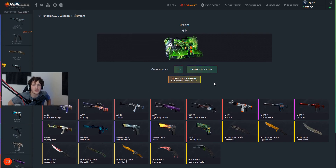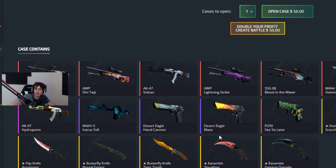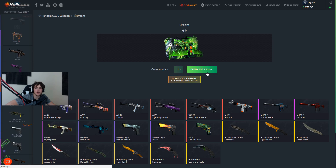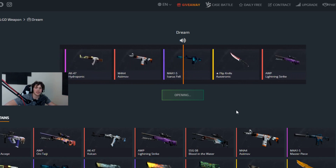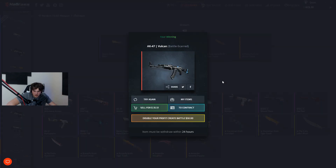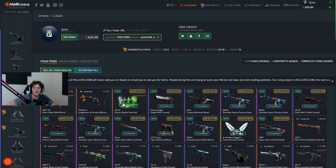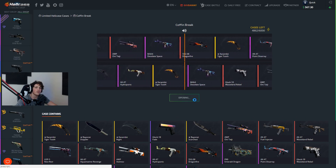There's a new $50 Dream case I haven't seen before. It's got loads of knives, a Hot Rod, and Tiger Tooth — really cool potential. First time opening it, so hopefully beginner's luck. We got a Vulcan Battle Scarred — we lost money but not as much as I thought. Then we're trying two limited edition Coffin Break cases, now down to $567. We got a P90 Emerald Dragon worth $50 — apparently it's $54, that's crazy. Didn't expect that skin at all.